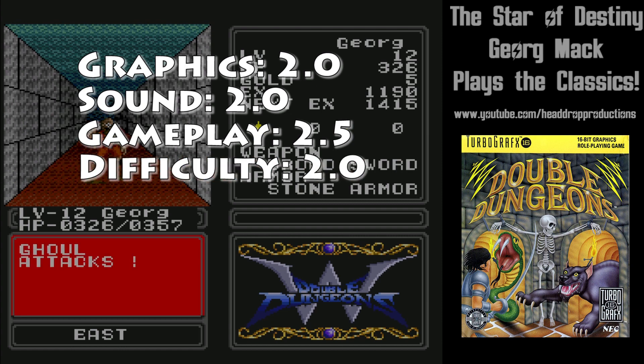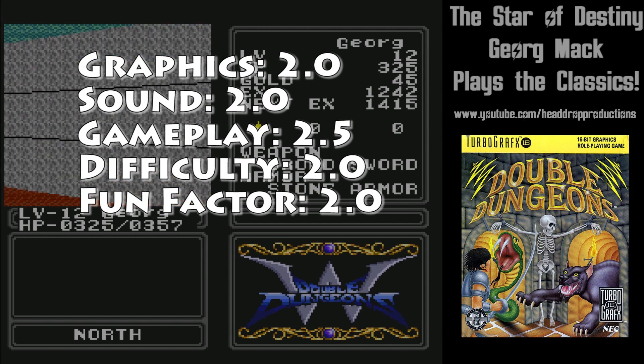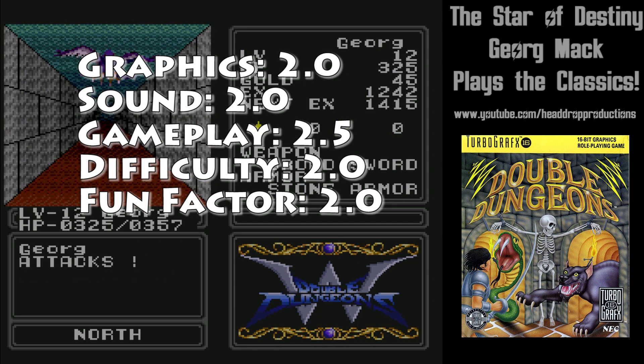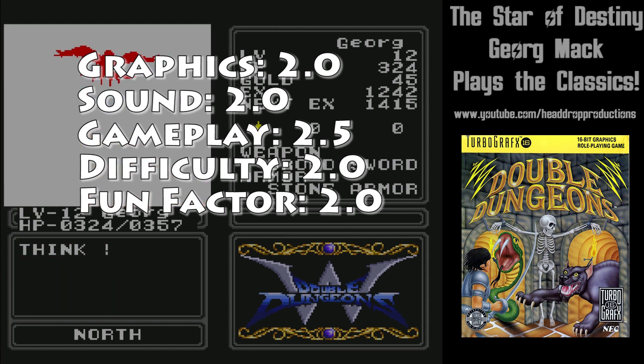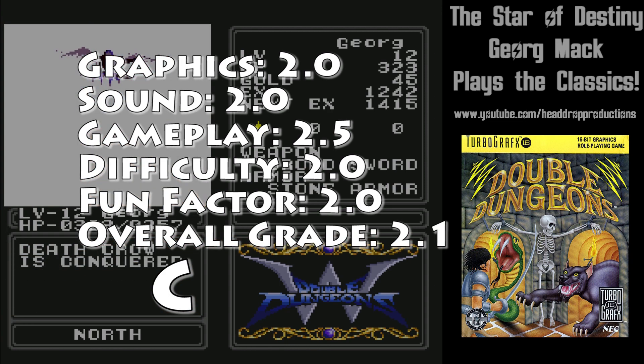Difficulty gets a 2.0 — you build your strength by fighting through the dungeon, but you have to start over every new scenario you start, so it's a lot of the same. Fun factor gets a 2.0 — I enjoyed myself; this is more of what I want from a dungeon crawler. Overall, Double Dungeons earns a 2.1 and gets a C.